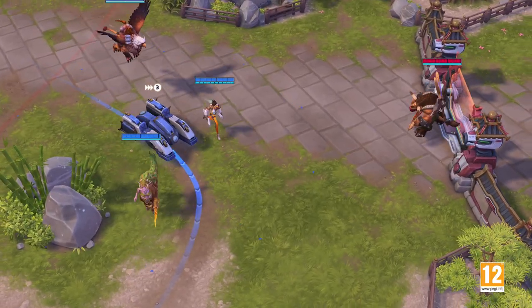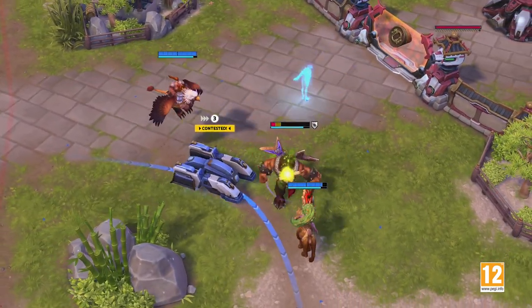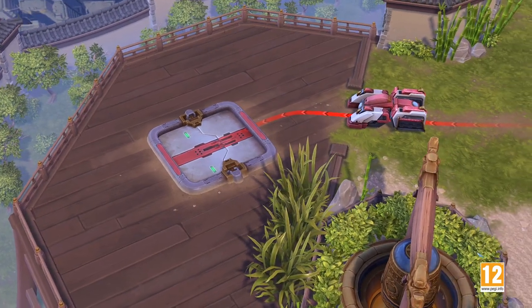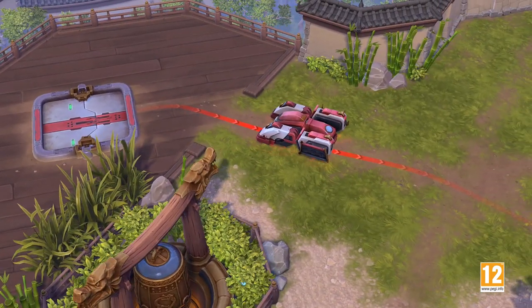If even a single enemy player enters the region around the payload, the vehicle will stop. If no friendly players stand inside the proximity circle for a brief duration, the payload will begin to slowly move backwards.